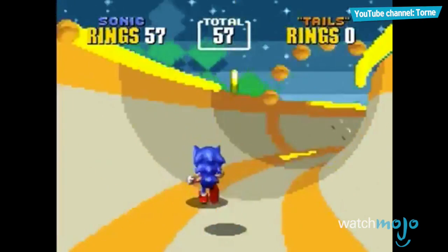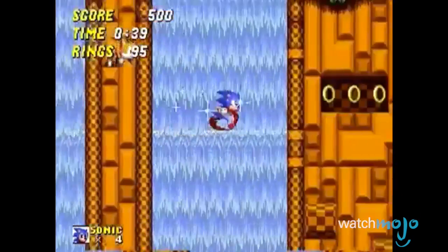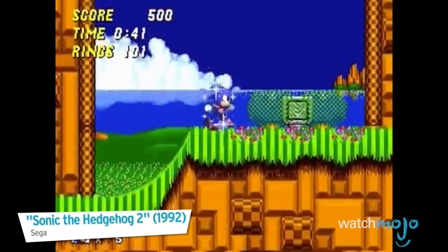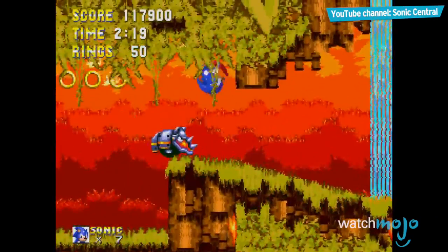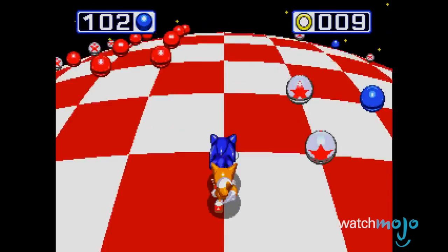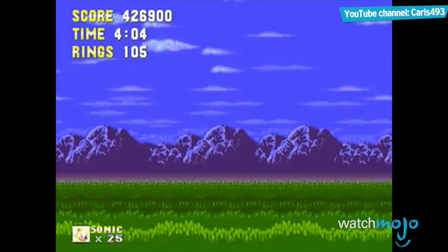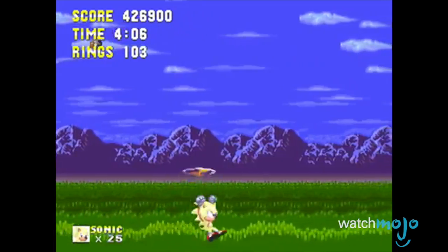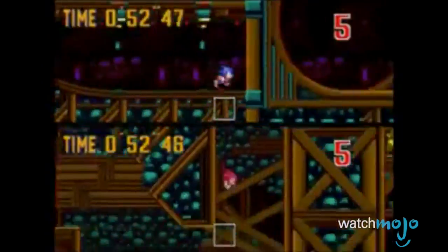Sonic 3 picks up after the events of Sonic the Hedgehog 2, the first game in the series to introduce Tails, Sonic's two-tailed flying fox friend. It was an interesting feature that carried into Sonic 3, but this time the co-op is more involved. Tails can now carry Sonic to higher places to access ways to advance the level or find secrets. But when working together got old, you could race each other in the competitive two-player modes as well.